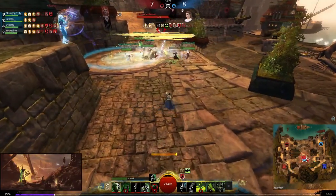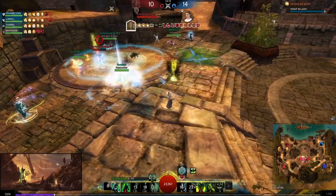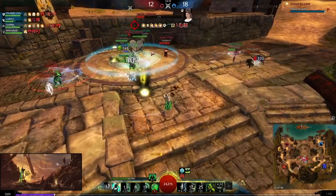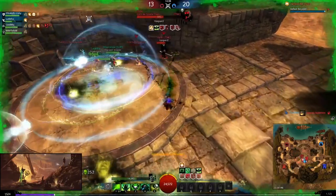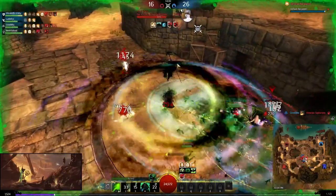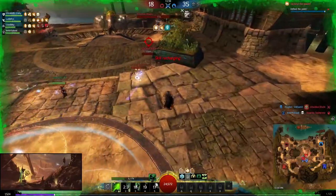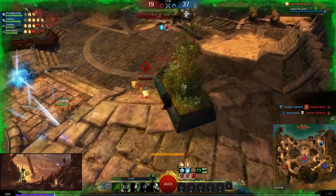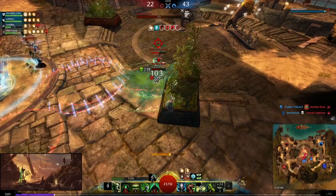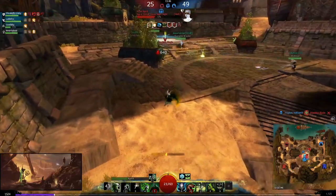In this team fight I'm looking for a target and spamming weapon skills. I put Corrosive Poison Cloud on the node and their ranger actually stands in the middle of it and dies — pretty nice. As soon as they go down I put down shroud 5 and 4, trying to do as much AoE cleave as possible. It's not amazing but it's good enough if the rest of my team is there.